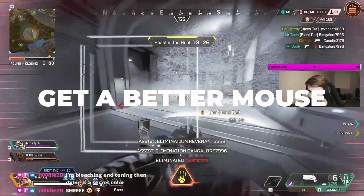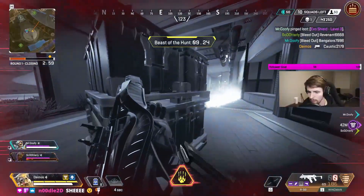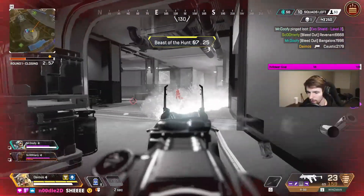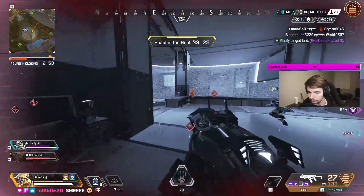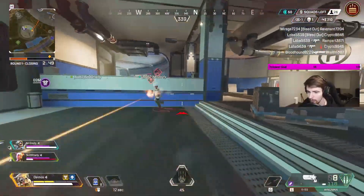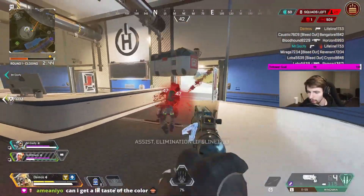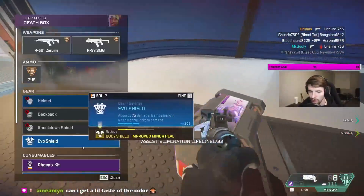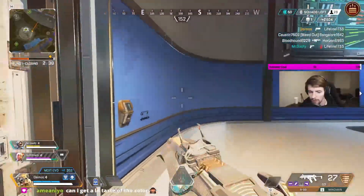Number one: get a better mouse. Having a good mouse is important since it's the actual device you're using to aim. You need something that fits your hand, is lightweight, and has a good sensor. I used to use a mouse from Amazon that was like $16 and I was amazed at how good it was, but I recently moved up to the Glorious Model O Minus. It's so much smoother and lighter — about $60, but the quality is well worth it.